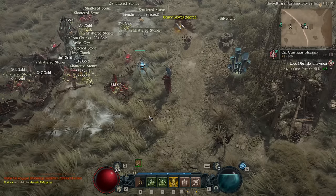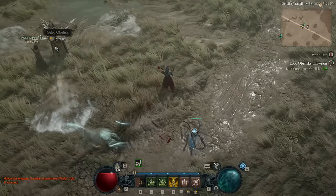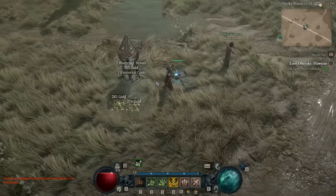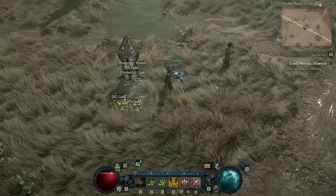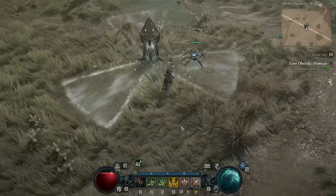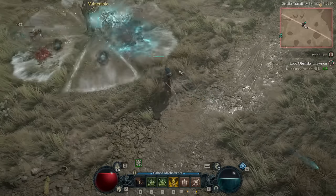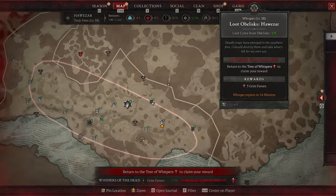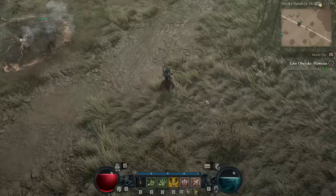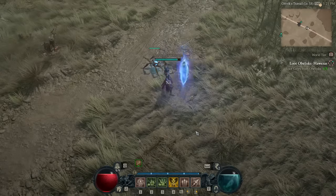The Obelisk reactivates even after you've cleared it, which is one of the most annoying parts. By killing Elites and mobs in general, you get tons of Shattered Stones, which are very important for the summons and crafting. There's also a major downside: if someone in your party activates an Obelisk, it gets consumed and you won't get Whispers progress unless you opened it yourself. So running a four-man actually puts you at a disadvantage in this open world event.